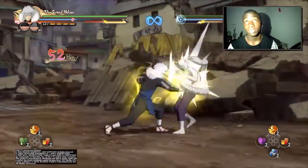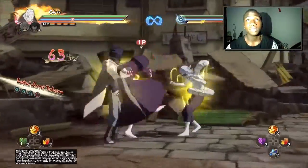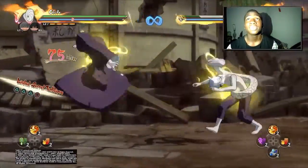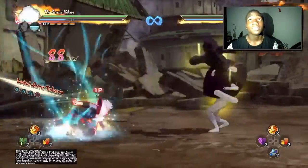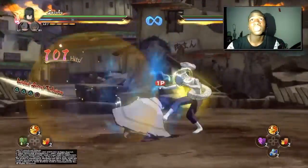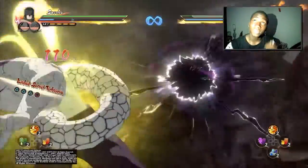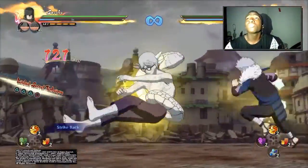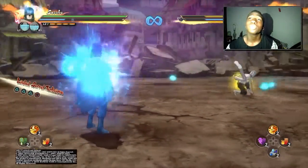This is very deadly — right now a 65-hit combo, and it's still going! And to add even more damage you can jump cancel all of this, which is really effective. And if you get a strike back, you can jump straight back into it. It's so deadly — that was a 122-hit combo.